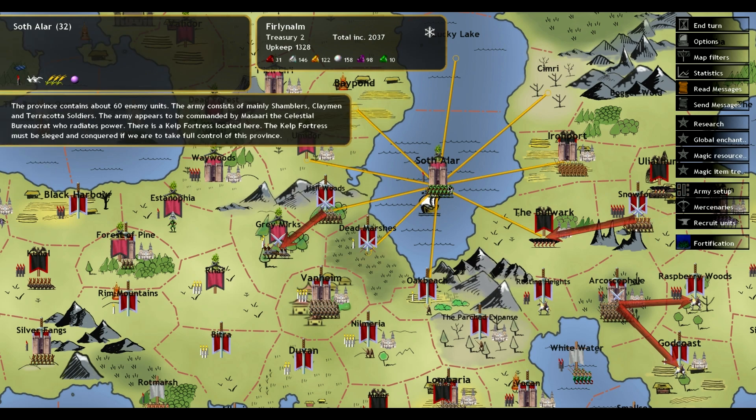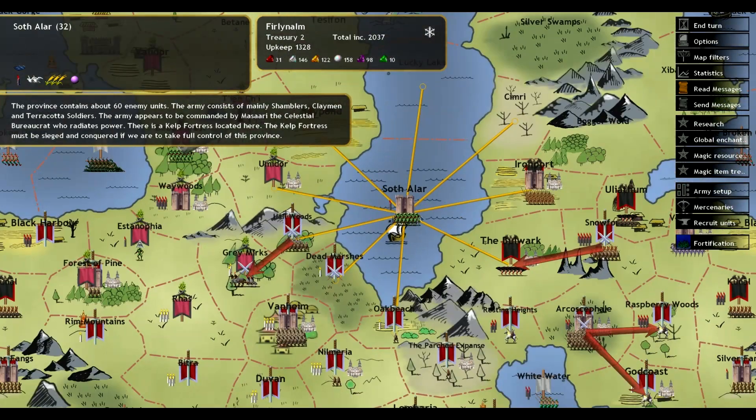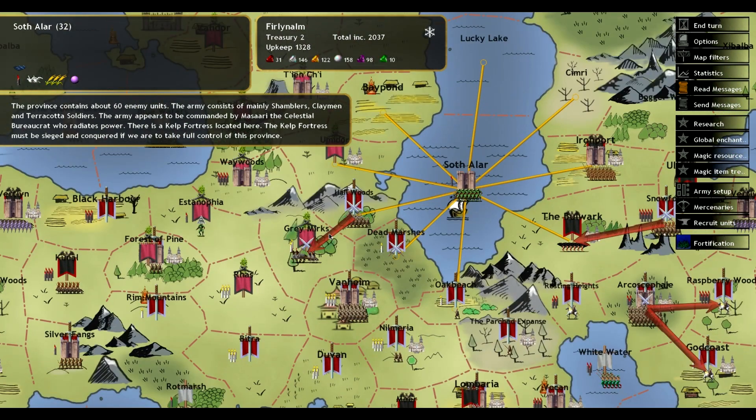I'm thinking we're going to have to keep an army near this coast because of stupid TNCi having this thing in this tile here. I don't even know how it's producing much resources, but those Shamblers only cost one resource anyway, so I guess that's why they can produce so many units.